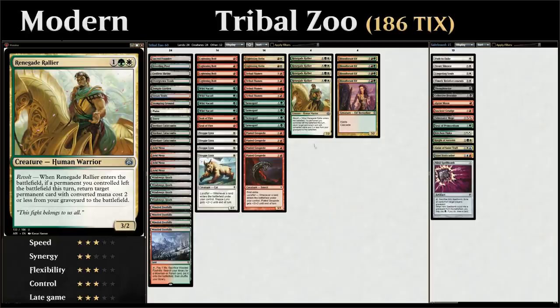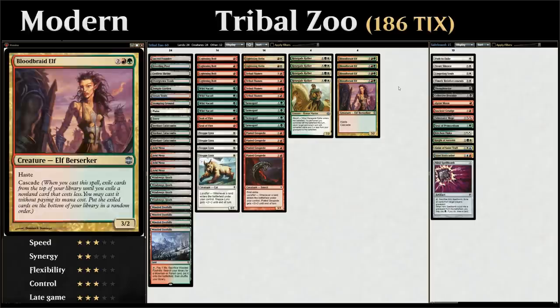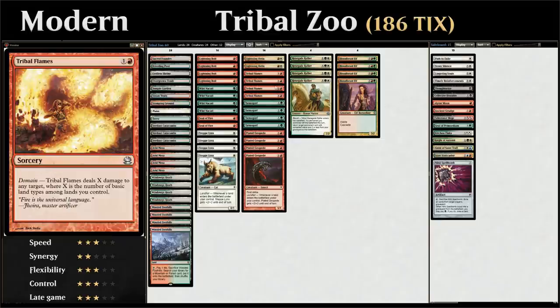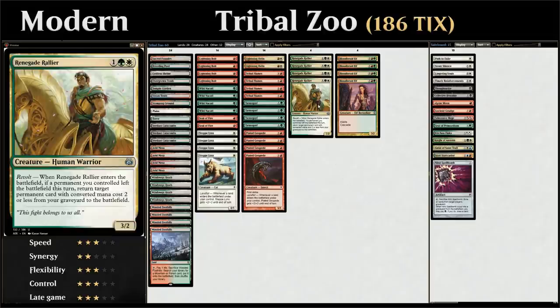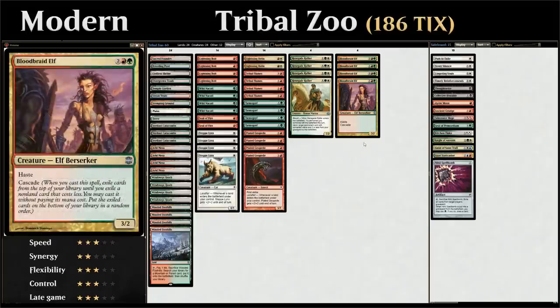Topping off our curve at 4 mana, we have all 4 copies of Bloodbraid Elf — a 3/2 with haste and cascade, revealing cards until we hit a non-land card with converted mana cost 3 or less and casting it for free. We're always hoping to hit something juicy like Tribal Flames for 5 or a Tarmogoyf. After sideboard we can also hit high-impact sideboard cards — which is why all sideboard cards have converted mana cost 3 or less.